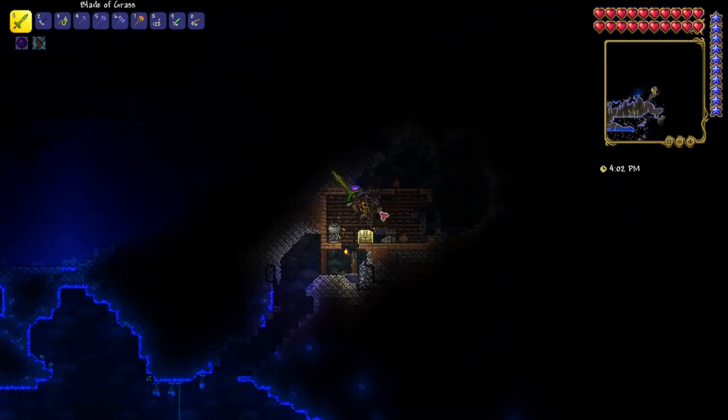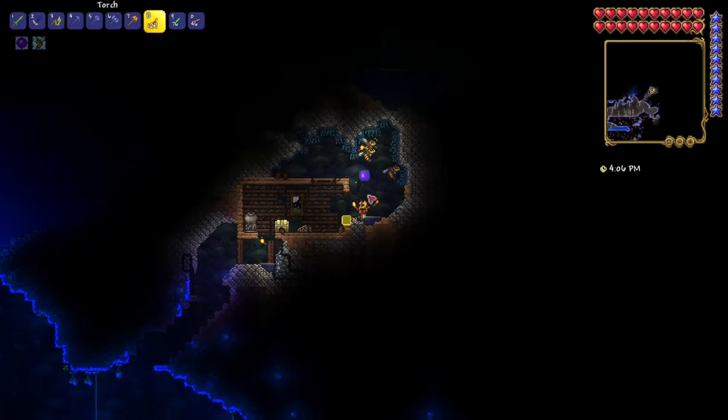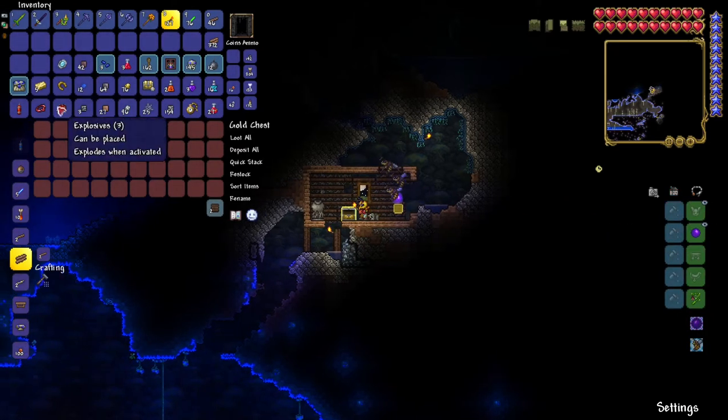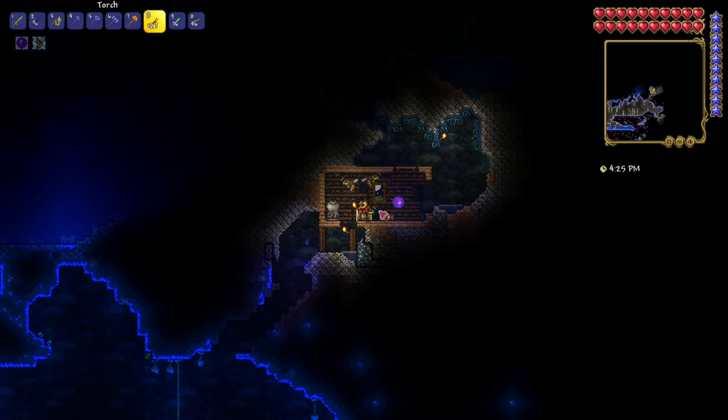There's a chest over here, we can open this one. Hopefully we get the boots — no, but we got a magic mirror, which is also an item I was looking for. I'm happy that I got this, because now I don't need recall potions anymore. I can just use this to teleport back home.